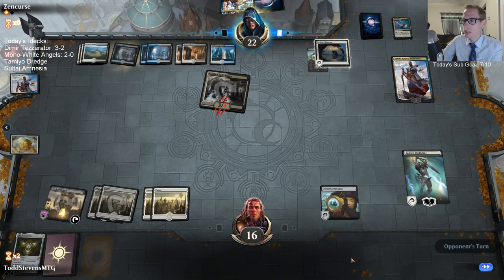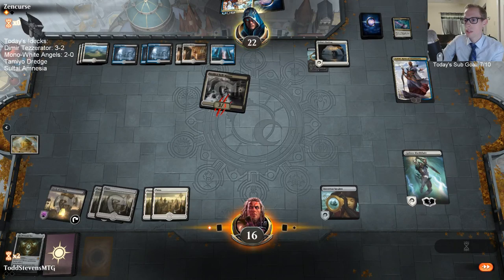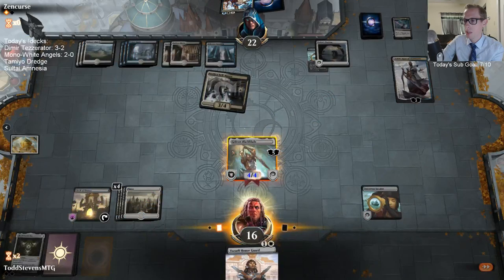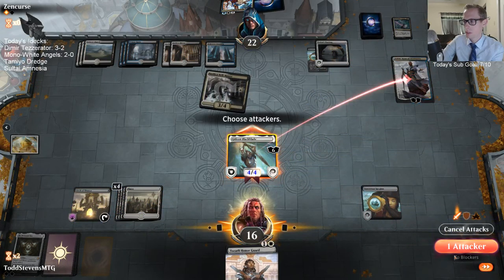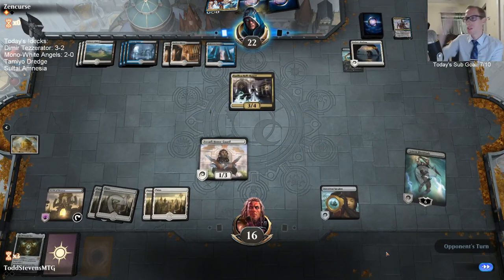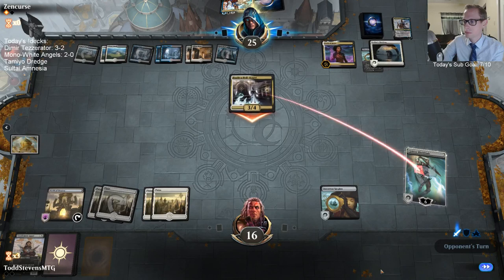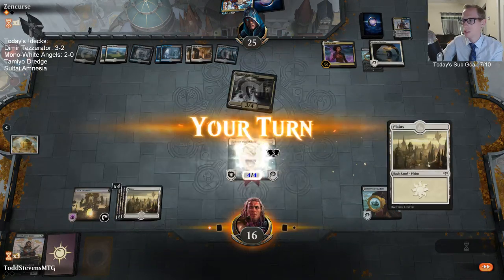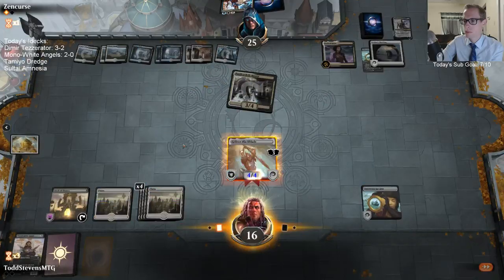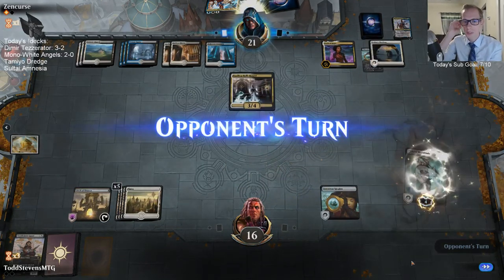If I have Gideon take that damage and go to two loyalty, next turn if they have a removal for the 1/1 — which is likely with Esper — they kill it and Gideon dies. By blocking now and assuming I'll be blocking the following turn too, I keep Gideon alive. Gideon was definitely good here — he took out that Teferi.